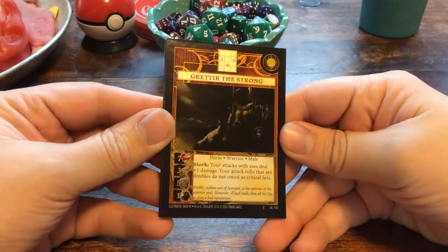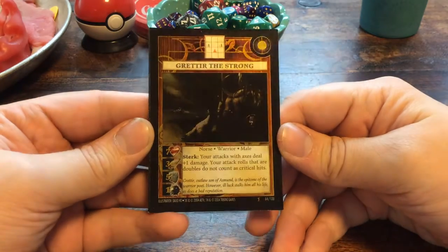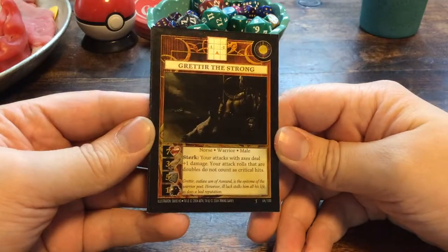Hello everyone, it is Sunday and that means Anachronism. Today we have Grittir the Strong, a Norse warrior, a viking.